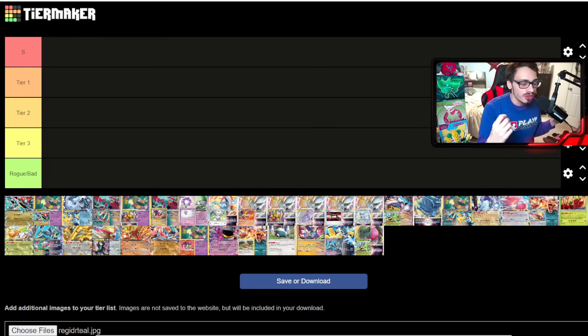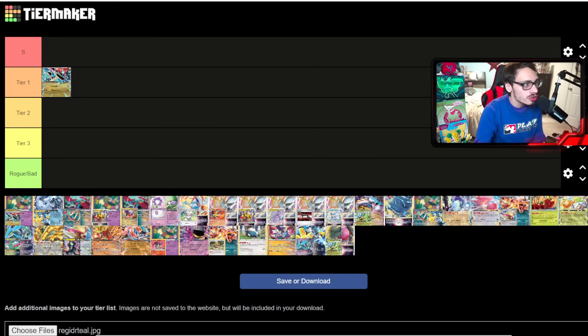Starting with Dragapult — it's obviously the new hyped deck out of the new set and the one a lot of people are looking at as a potential BDIF contender. Personally, it's a little early to tell. I think Dragapult is close to being one of the top decks, but I'd call it tier one rather than S-tier. We're still figuring out the best lists, and decks like Lugia, Gardevoir, Blissey, and Raging Bolt all have good Dragapult matchups.